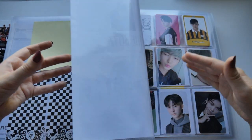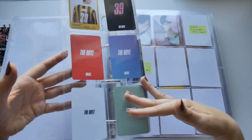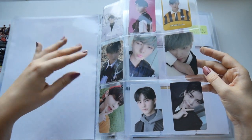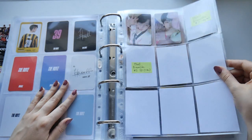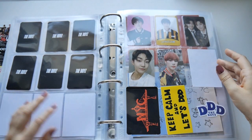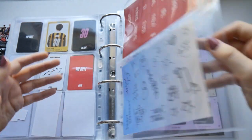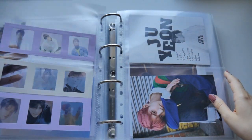Next we have The Boyz. For The Boyz I collect Hyunjae, so I have all of his cards except his newer cards — I think I'm still missing one from their second mini album but I'm not sure if I'll get it. Then the unit cards, the cards I pulled in my albums, and the stickers from their Dreamlike album. I pulled Q in my album and then I bought extra things.